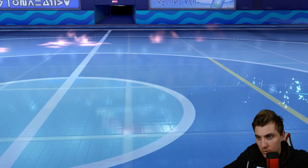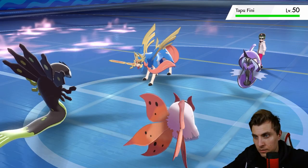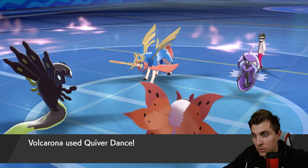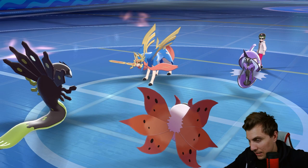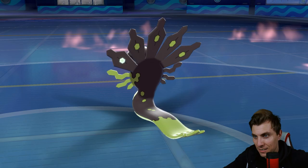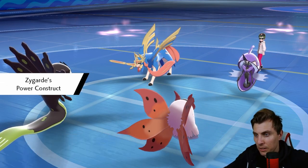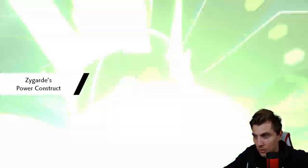They're withdrawing Chandelure — what's coming in? Tapu Fini. Play Rough again — that does so much more damage than I expected. Wow. We get the Coil off again but we're in a pretty bad spot against Tapu Fini now. I didn't expect them to go for that — if we'd just Rage Powdered, Zygarde would have been in such a good spot. But with Tapu Fini on the field we kind of need to get Rillaboom out.